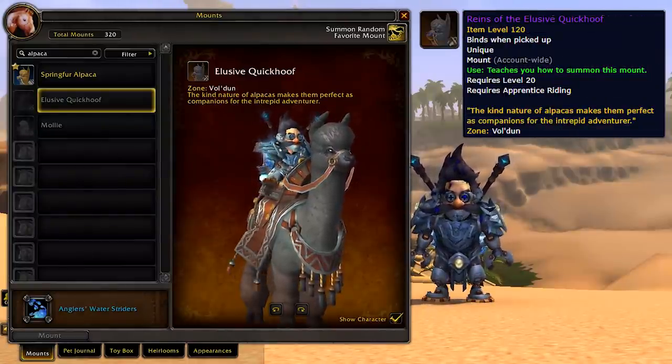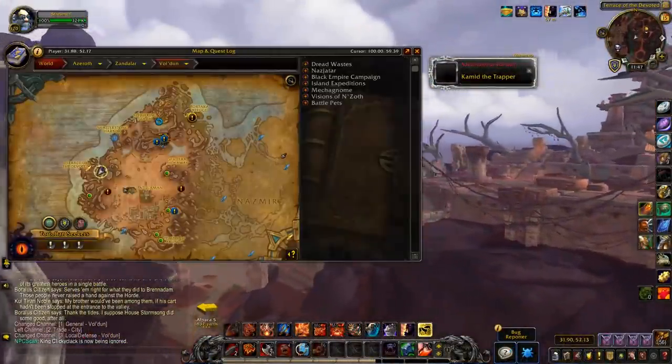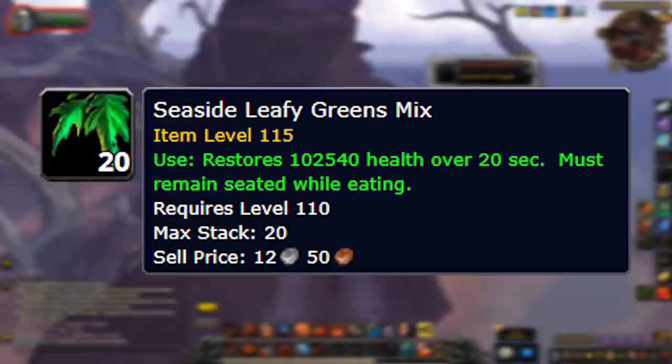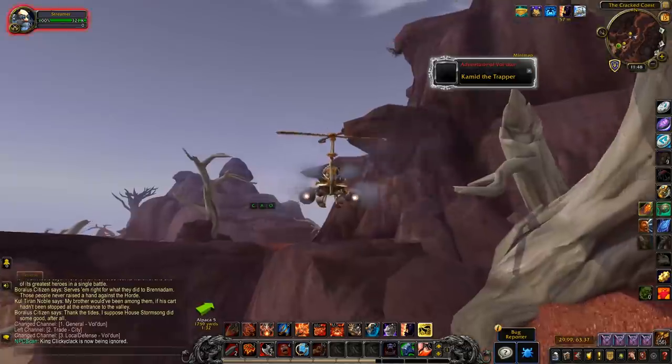Finally, we have the Elusive Quick Hoof — a darker furred alpaca, quite different from the other two, listed under the zone Vol'dun. Similar to the Spring Fur Alpaca, the Elusive Quick Hoof spawns in a few locations around Vol'dun. Here are the current confirmed spawn locations from Wowhead comments — I'll leave the Wowhead link in the description below. What you have to do is find it and feed it Seaside Leafy Green Mix, which is sold by general food vendors in Battle for Azeroth. You just buy it from a vendor, feed the alpaca, and the Elusive Quick Hoof goes straight into your bag — a lot easier than the Spring Fur Alpaca.